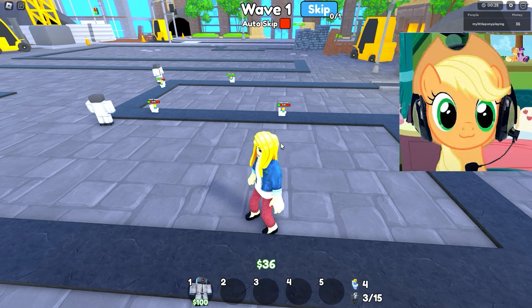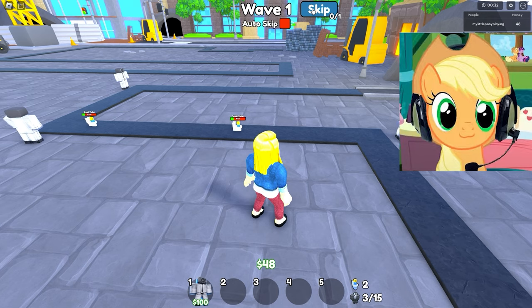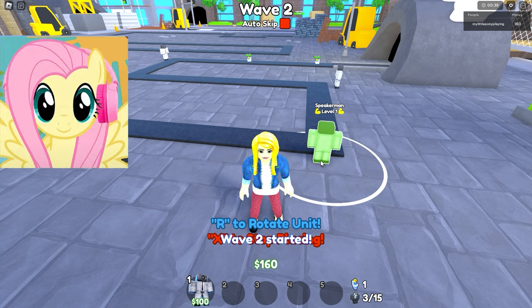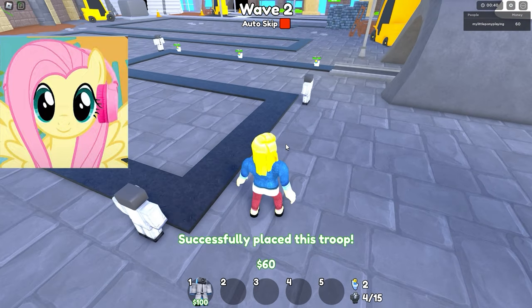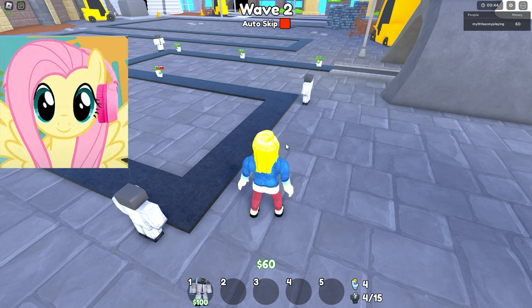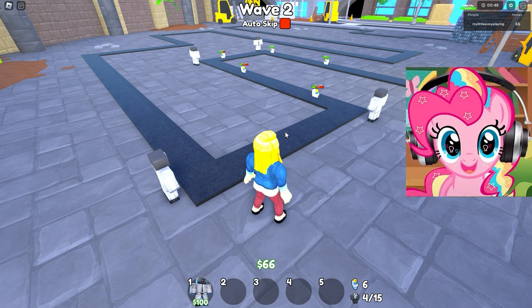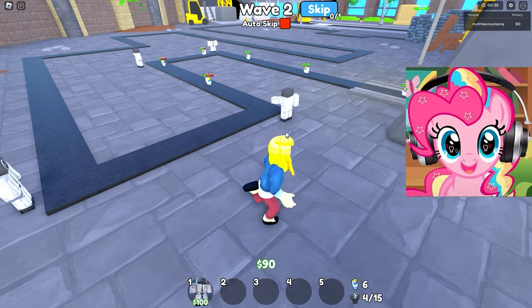With the first wave, our defenders are doing very well, and I think it will be possible to start the next wave so we have a little more money! With that money, we'll get another guard to help us! You have to place at least half the way a camera so that they inflict a lot of damage altogether rather than one very much! I'm starting to like this game because it's already going better, and these toilets don't even get to the end and die immediately on our defenders!